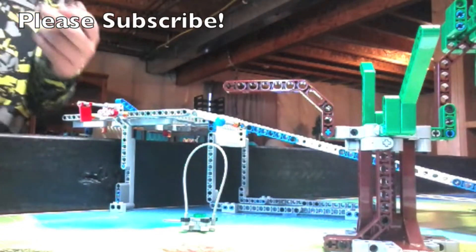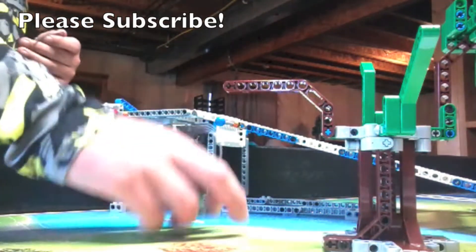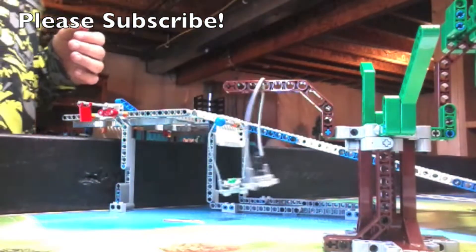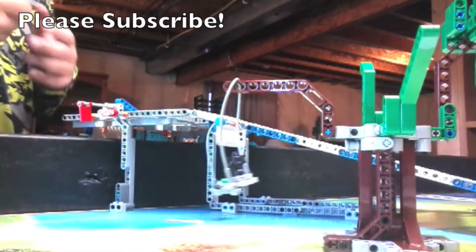Today we will be looking at FLL City Shapers Mission 3, the inspection drone, and FLL City Shapers Mission 4, the design for wildlife — this little bat guy here who goes on the ground branch.